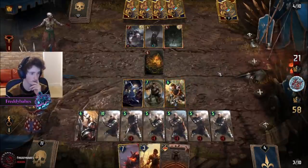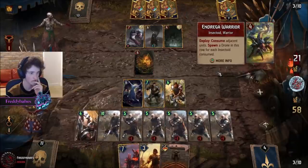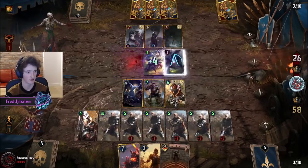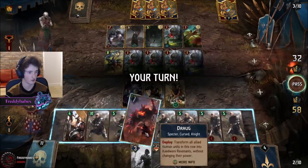The Draug next. At least you put this on this row — it's giving us so much food for Revenants, not that it's the most important thing.